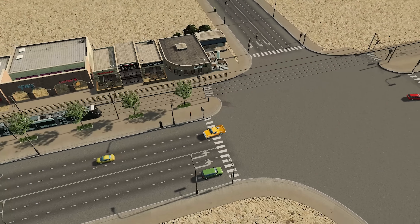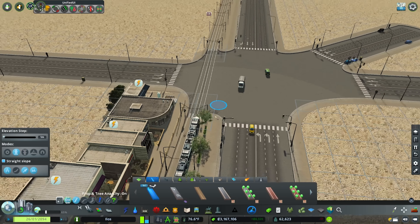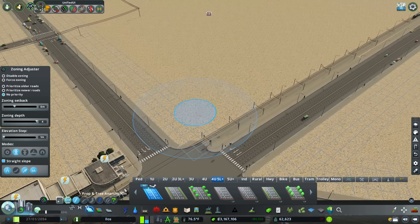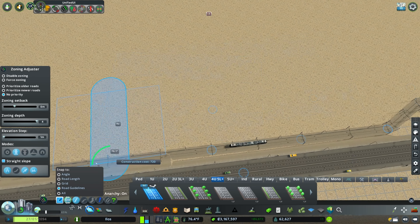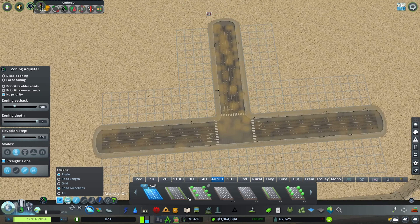It really widens things out and you're not getting that jank node situation. Let's have a look at the alternative to this setup — if we were to create another T-junction here, we'll do the same thing and grab those tram roads.